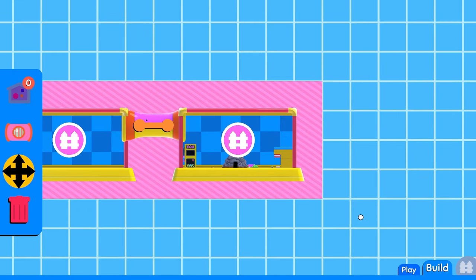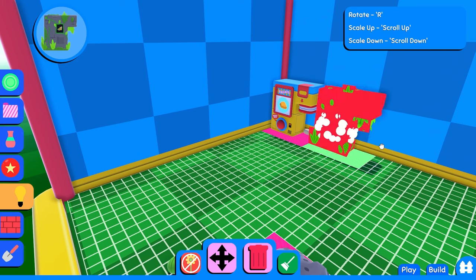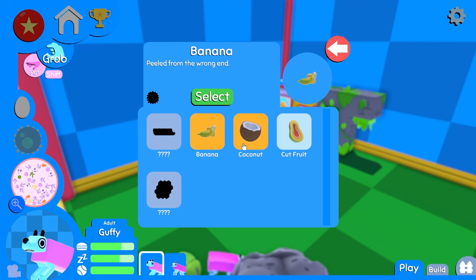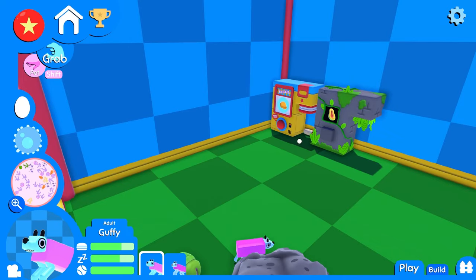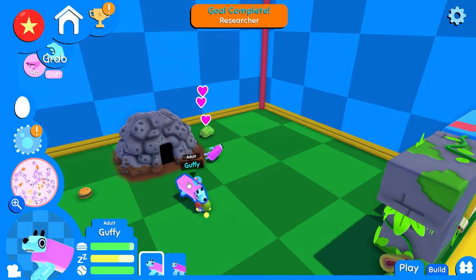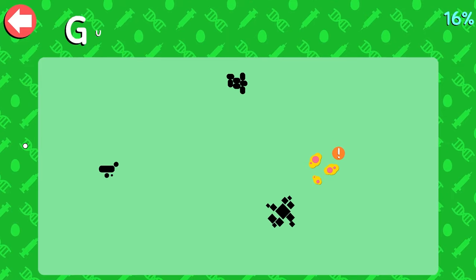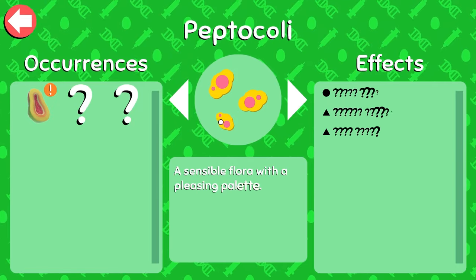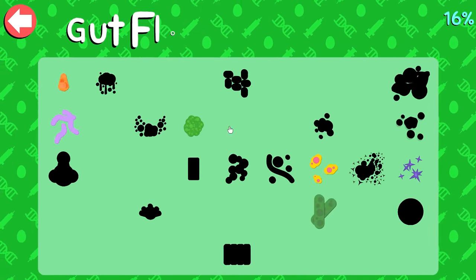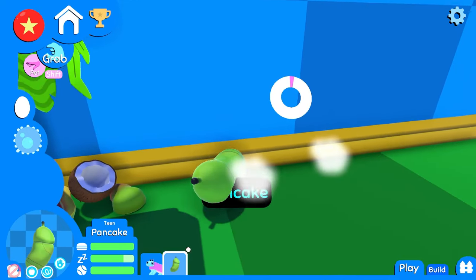Dog biscuit. Well, now I have another food dispenser, so I'm gonna place that here. Coconut, banana, and cut fruit. About cut fruit. Researcher. Discover tantrum tips and gutflora. Road carpet. Ooh. Mutate. Oh, he's ready to mutate. Let's see this.